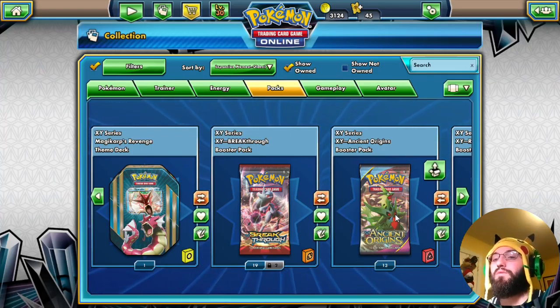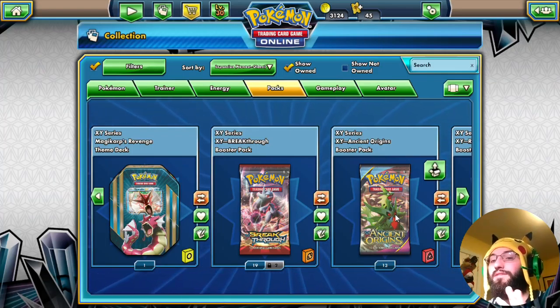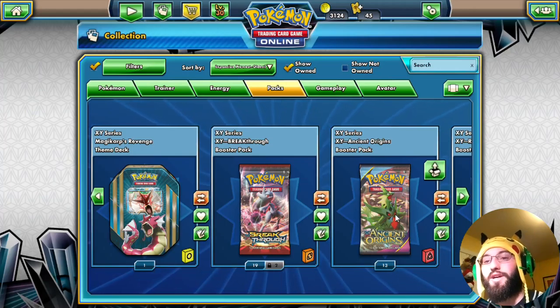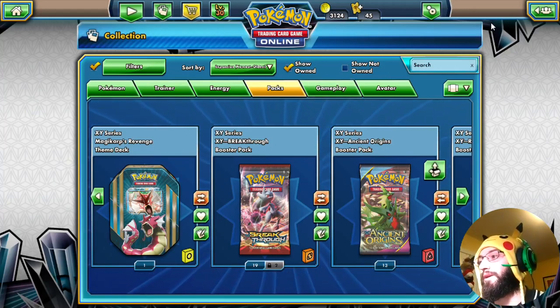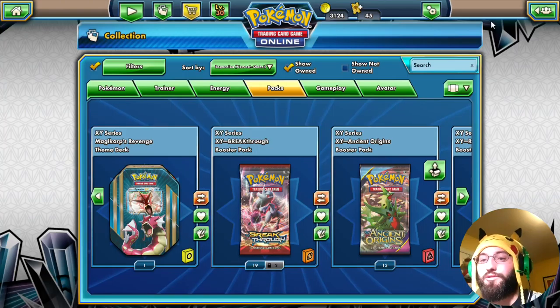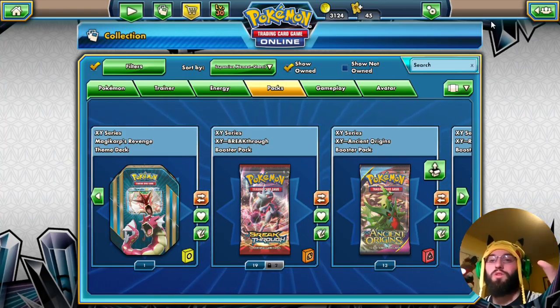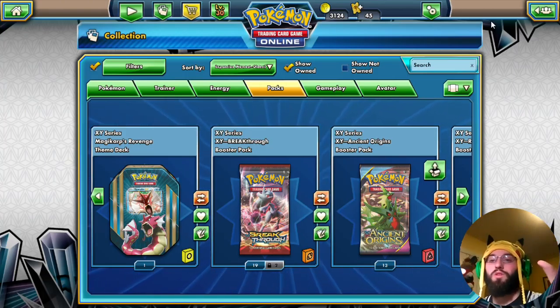That's all we got today; we'll come back tomorrow to open more. Looks like we have 13 packs left — opening four, four, and then five. I think I've figured out how I'm going to give away some packs at the end. Thank you guys so much for stopping by; this has been DapperDriver. I'll bid you Alola and I'll see you in the next video. Have a good day, bye!